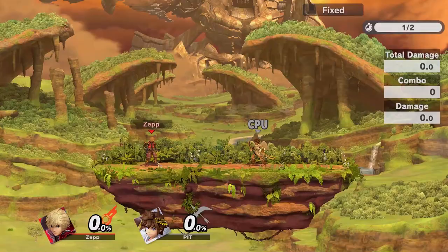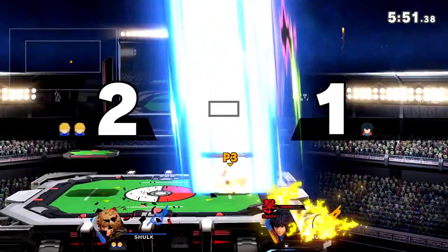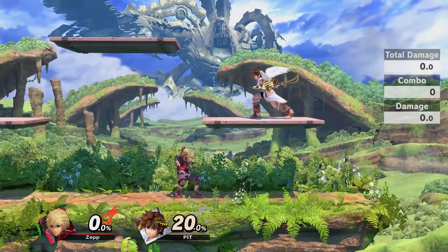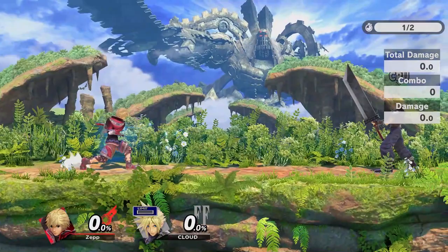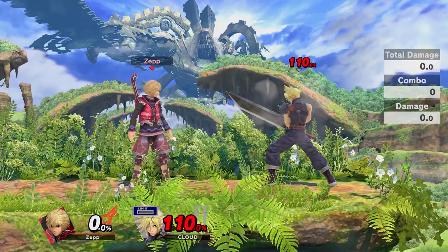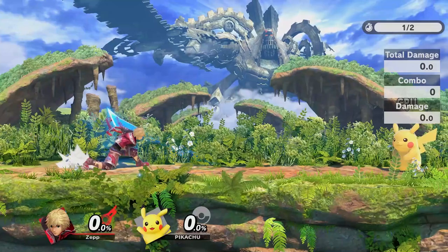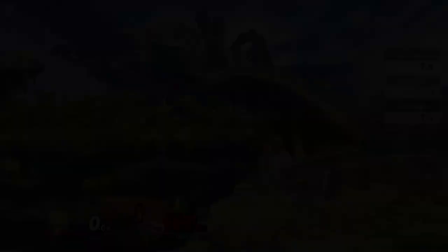Up tilt is one of Shulk's best anti-airs and comes out on frame 11. It has a very large, long-lasting hitbox, can kill at high percents, and can be used to cover landings and stuff out jump approaches. It's good for stealing an early kill in smash art, for follow-ups in jump art, and applying pressure underneath platforms. Forward tilt comes out on frame 12 and is a very powerful spacing tool against grounded opponents. It is safe on block when hit with the tip of the blade and will always be safe when used in Buster. It can also kill opponents at the ledge fairly early and is a great kill move in smash art. Down tilt is Shulk's quickest tilt and comes out on frame 10. It's a quick poking tool useful against grounded opponents, particularly useful for hitting short characters and punishing characters who don't quite snap the ledge. However, it cannot two-frame people at the ledge.